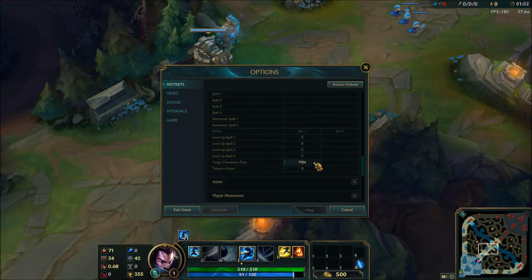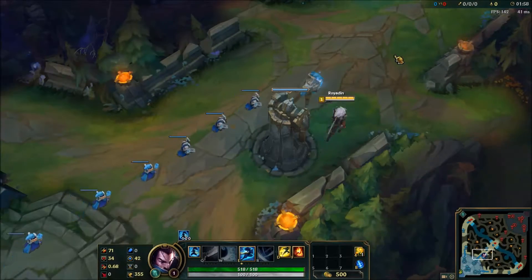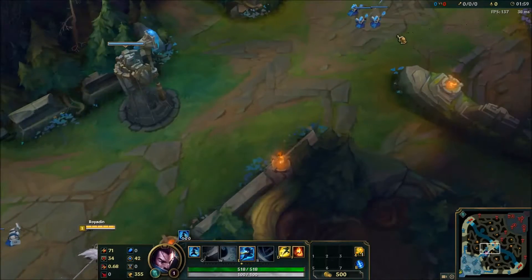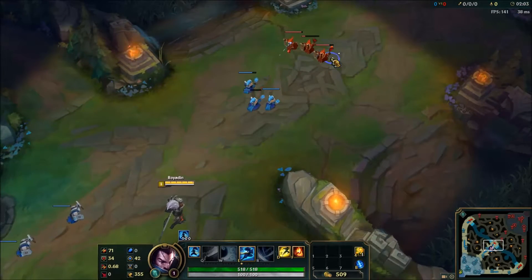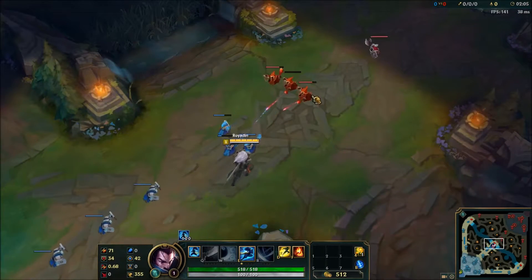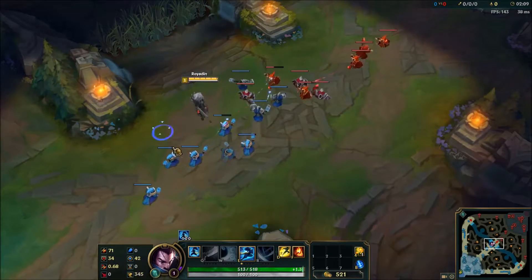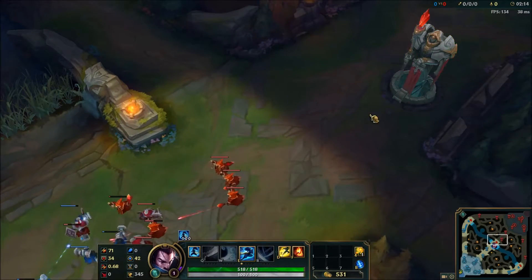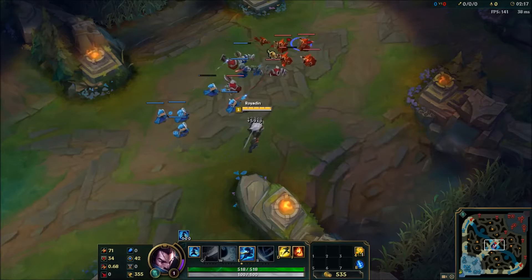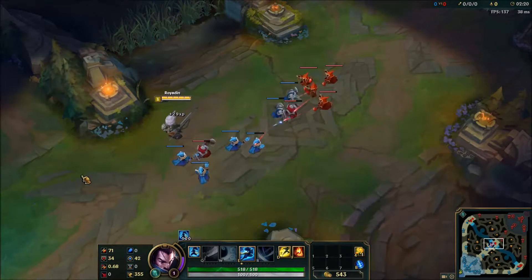I also have mouse button 4 set to target only champions. So when I hold this down and start clicking, it won't actually let me target anything else. This is useful for when a champion is hiding behind a turret or something like that. It's kind of situational — I hardly ever use it.